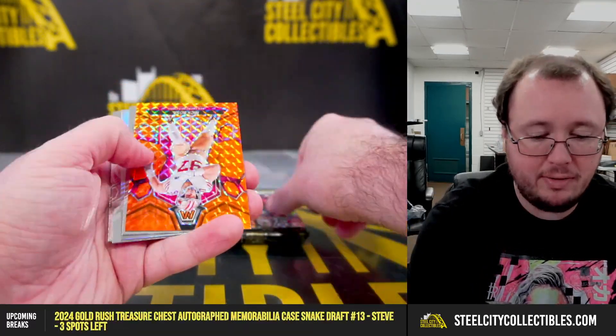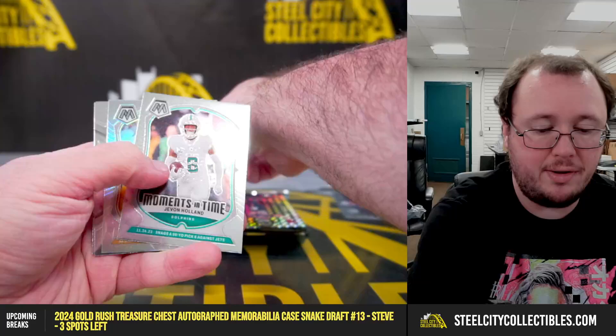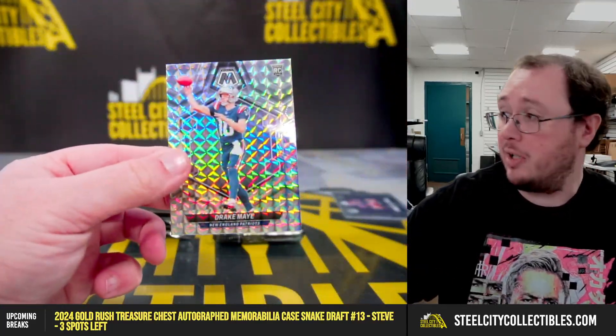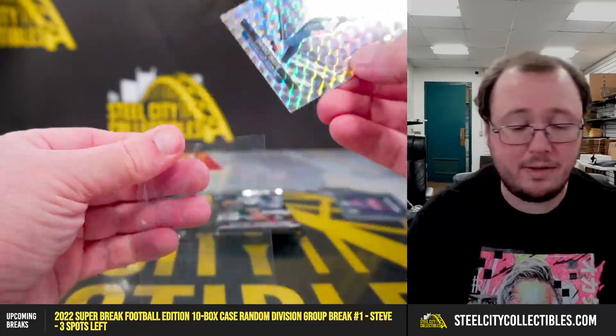We have a Drake May rookie mosaic, Nick Bosa orange — or bronze — numbered 199. Really nice Drake May. AFC East, going to David.